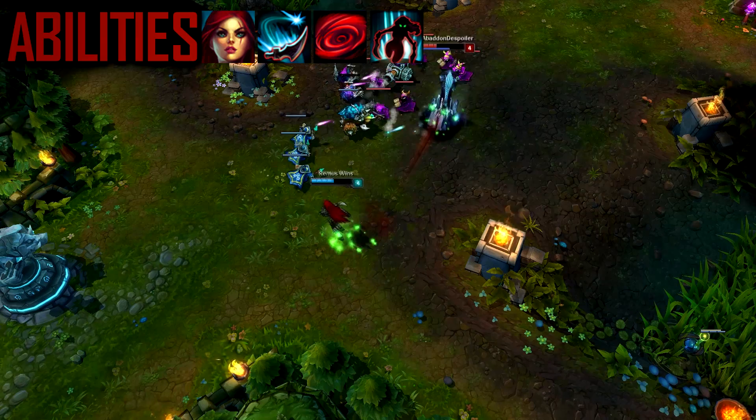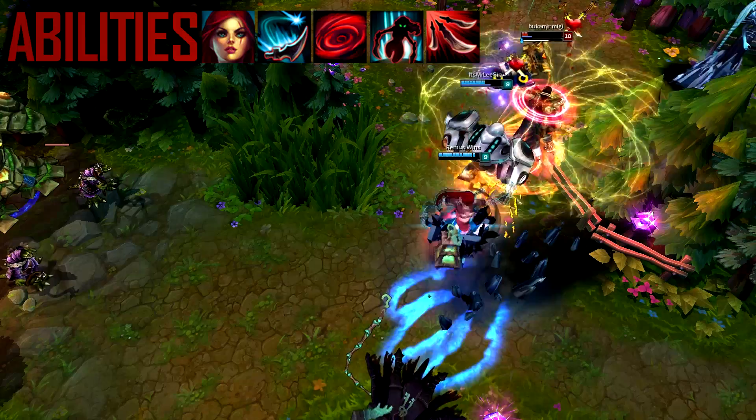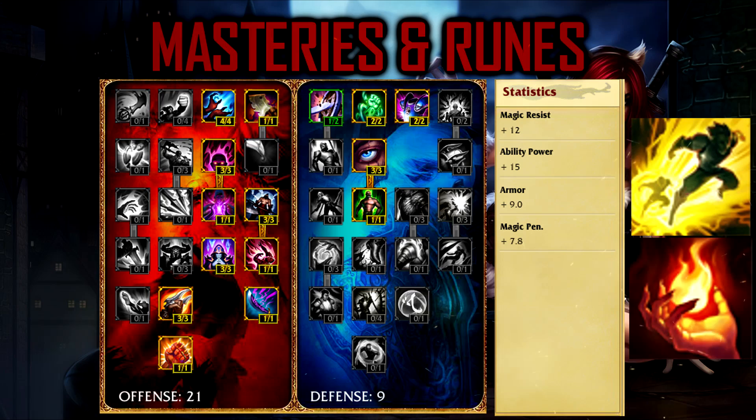Her W deals damage around her, and if an enemy champion is hit she gains bonus movement speed. Her E jumps behind the target dealing magic damage and gaining a damage reduction buff — this can also be used on allies and even on wards. Her ultimate makes her spin around for a few seconds damaging all enemies around her, and the daggers also apply Grievous Wounds that reduce enemy healing by 50%.